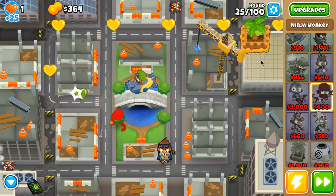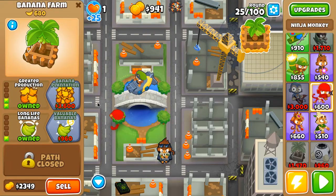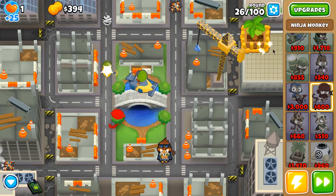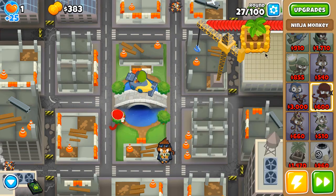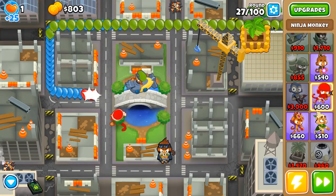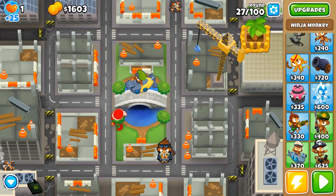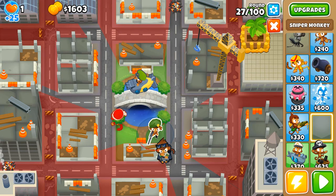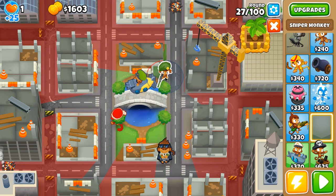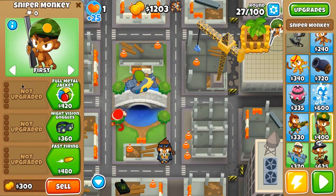Right now I'm going to get the farm here 2-2-0. Now 26 cash — nice. I'm going to get this ninja 1-0-0. Now, normally if I want to place a sniper down here, you can see how many red zones there are — parts of the map the sniper cannot attack. But instead, look here — if I place a sniper up here on top of a building, it doesn't have any red zones, so I can attack the entire map.